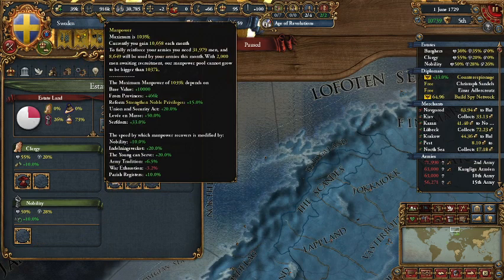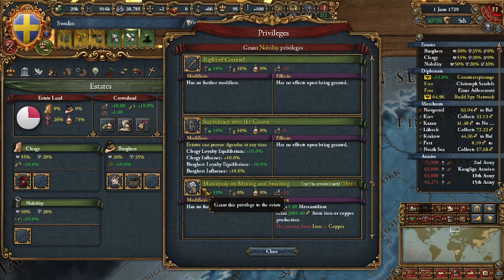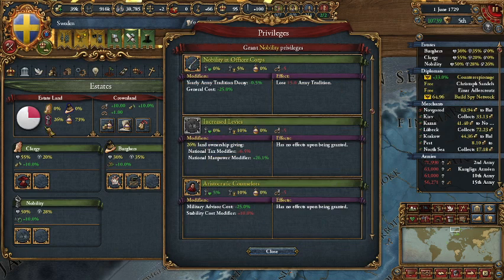Now, the last thing is manpower. It's the current meta — without the manpower you won't be killing anybody. But the nice thing is, since parliament came, they reset your crown land. So you simply go here to increase levies, because it'll give you more manpower based on how much crown land they own.